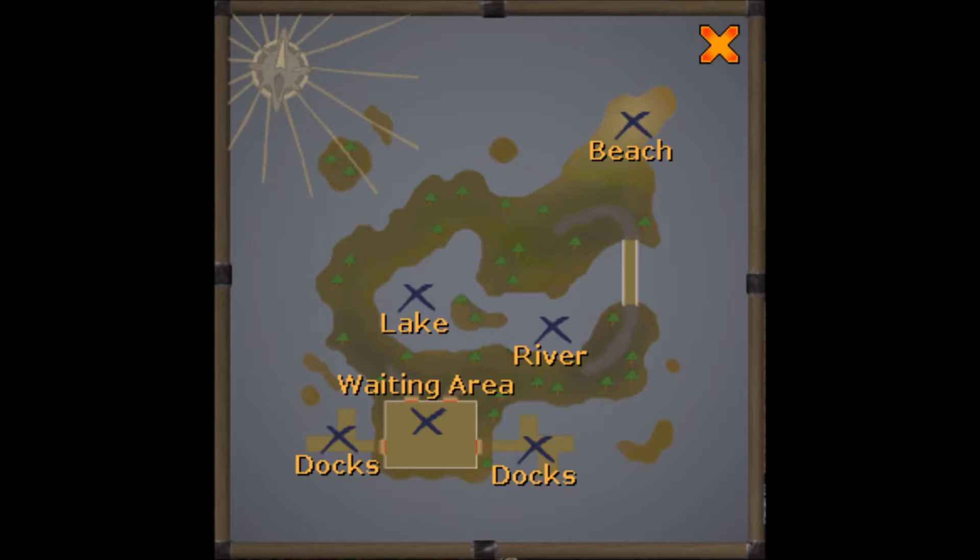You start in the waiting area and from there you can choose where to start first. Typically my route goes: the docks, then the lake, then the river, and finally the beach. That way I'm not running around and I can go all the way from south to north in a logical path.